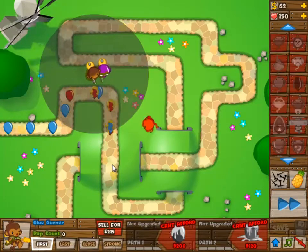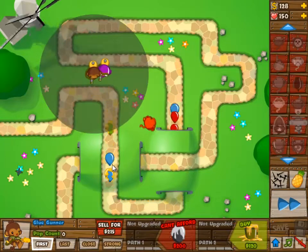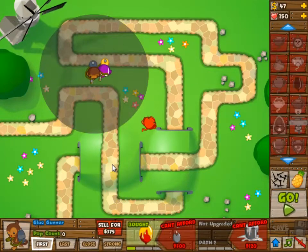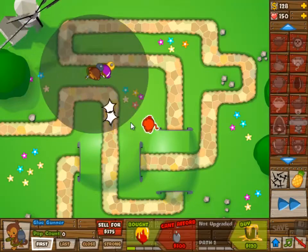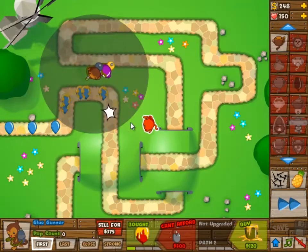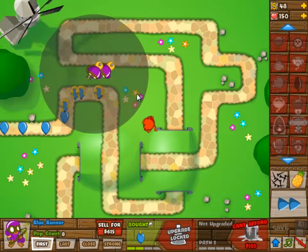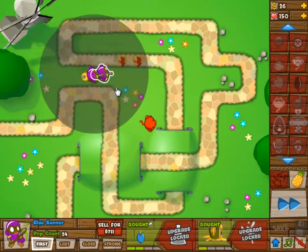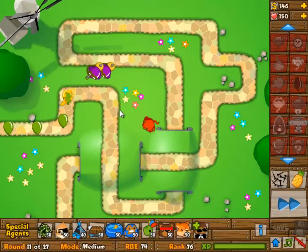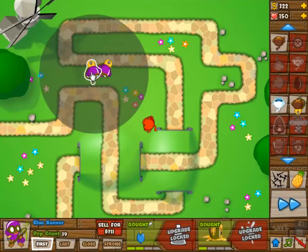What I think should have worked easier is to have one glue monkey and then multiple ice towers. So I think if you build like three ice towers and then go for one glue monkey, you will have a much, much easier time. But hey, this worked out, so yeah, it's doable.